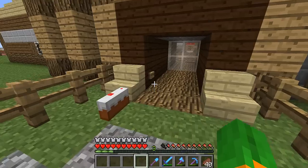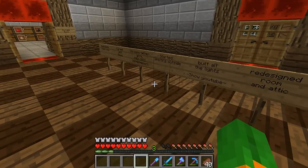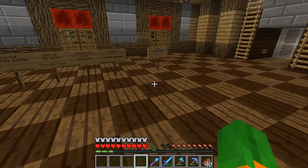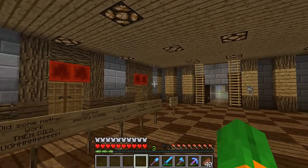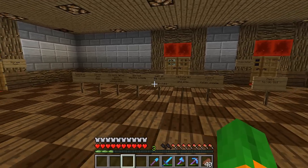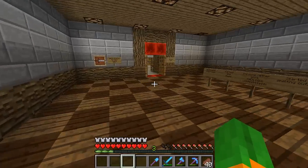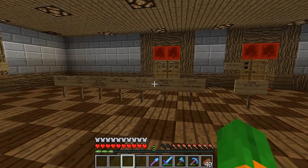The last sign is one of the most important ones. I did some nether work, and then died. I'm planning to build like a nether hub. I tried clearing out more of the nether rack, but I ended up hitting a piece of lava and I died. I lost four diamond tools — a diamond shovel, diamond sword, diamond axe, and diamond pickaxe. But oh well.